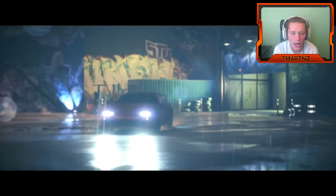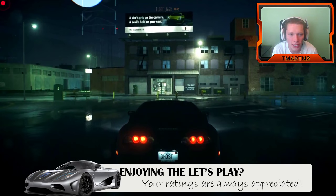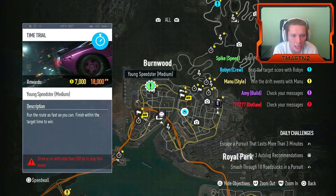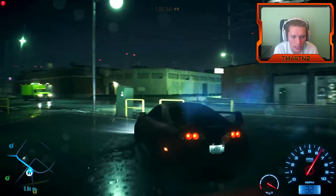Welcome back guys to another episode of Need for Speed! Here we go. What do we got going on on the map today? Looks like we have something with Spike up here — young speedster, run the route as fast as you can. Let's go ahead and do it. It's just up here on the left, 0.86 miles.